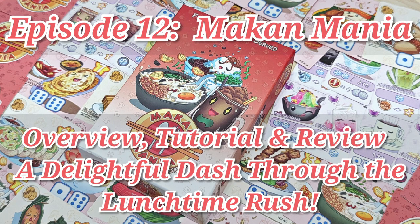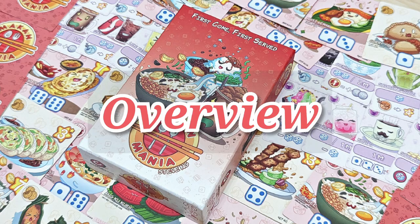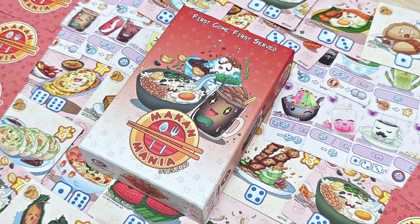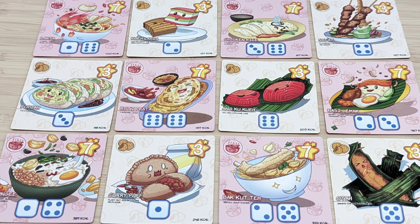Hey everyone, welcome back to another episode. Today we're looking at Macan Mania. This is a real-time game with dice rolling for 2-6 players. Macan Mania is one of the latest board game releases in 2024. The game is designed by Steve NG Wen Shi, illustrated by Regina Ariella Elvina, Anne's Art, and is published by Capital Game Studio.